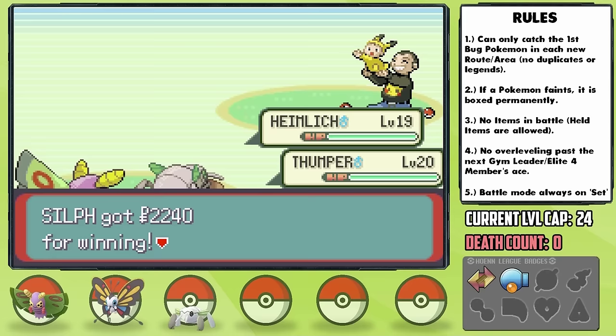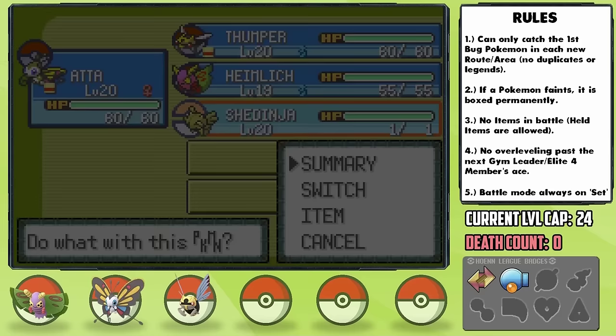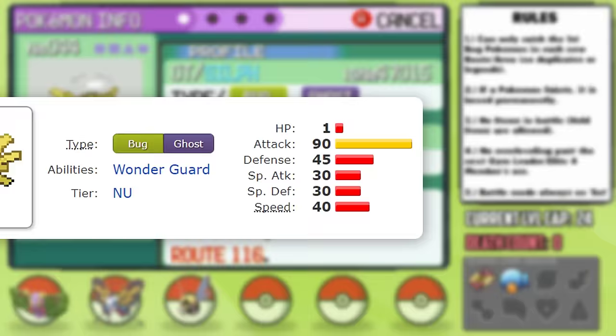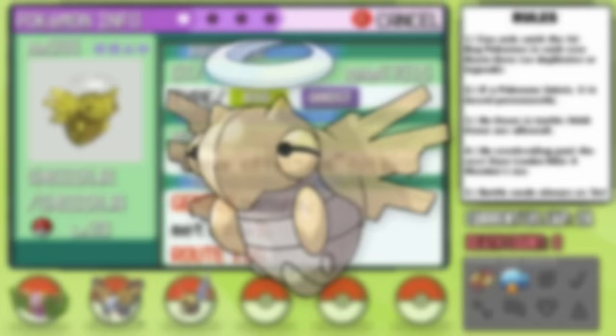On our way to Mauville, we get a new evolution as Thumper evolves into Ninjask. However, this evolution itself gives us a brand new encounter as well. If you evolve a Nincada with an open slot in your party and an extra Pokeball in your bag, a Shedinja will appear out of nowhere in your party — probably one of the rarest Pokemon to have in a Monotype Hardcore Nuzlocke, to be honest. Ours ends up having a Gentle nature, plus Special Defense and minus Defense, but those stats don't matter at all. For those of you who weren't aware, Shedinja has just one HP point forever, because it has an ability called Wonder Guard which makes it immune to every move that isn't super effective on it. This is going to be interesting.